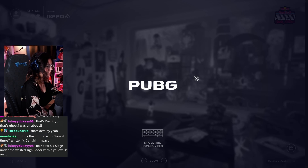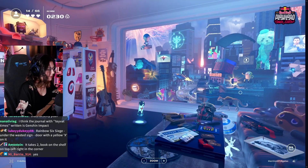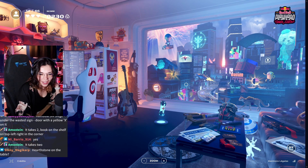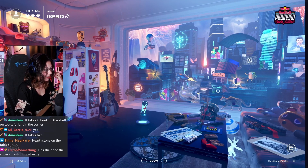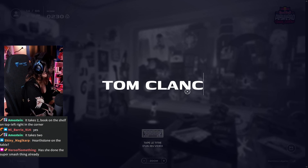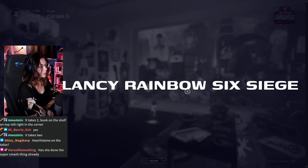PUBG — nice! Rainbow Six Siege — there's a Rainbow Six Siege under the 'Wasted' sign, the door with the yellow. Oh shit, nicely done! Yeah that is Tom Clancy's Rainbow Six Siege — fucking long name. I wrote it right.